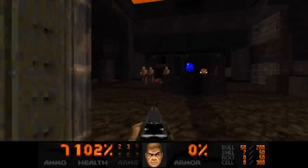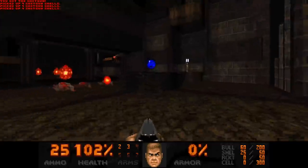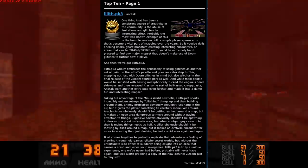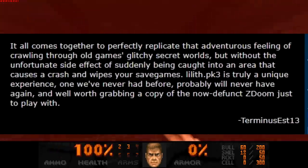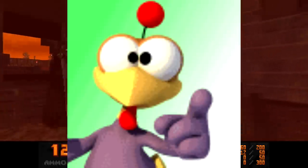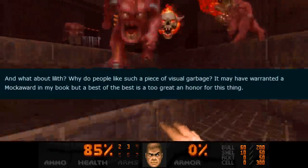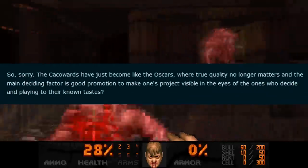In December 2017, the CAC Awards was doing its 14th ceremony — an annual awards ceremony on Doomworld that honors that year's most prominent Doom mods. One of the mods in the top 10 was, you guessed it, Lilith.pk3. The award write-up by modder Terminus S13 hails Lilith as a truly unique experience, one we've never had before, probably will never have again, and well worth grabbing a copy of the now defunct ZDoom just to play. LayNoChicken was furious. He didn't really care for some of the other picks either, preferring mods that showed off GZDoom's capabilities. The inclusion of Lilith.pk3 made him wish to write off the CAC Awards entirely, comparing it to the Oscars and implying that cronyism had a part to play in both.